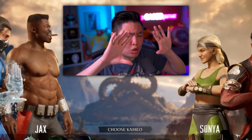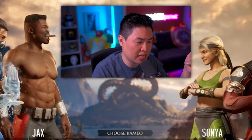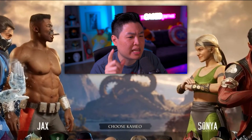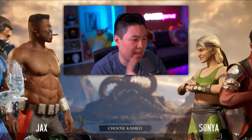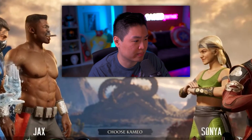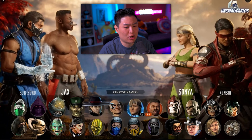Next is Drahmin, who hasn't seen the light of day in forever. He did show up in a loading screen for Mortal Kombat Onslaught and briefly in one of the Mortal Kombat Legends animated movies. Drahmin as cameo — I'm for it. And then Stryker, who is confirmed as a cameo fighter. No offense to Stryker fans, but it makes sense — he's cool and deserves to be in the roster, just the cameo roster.